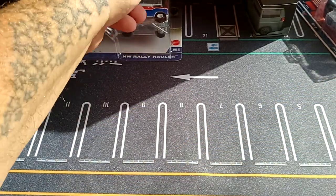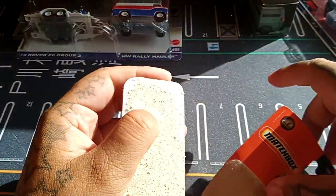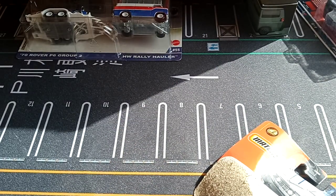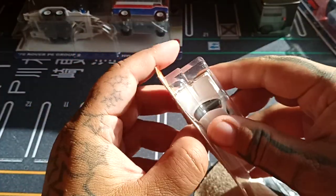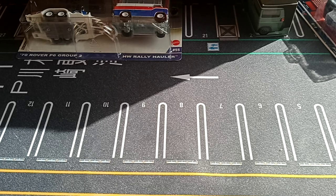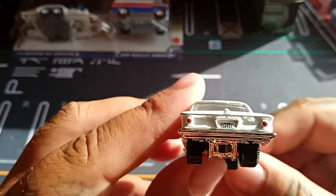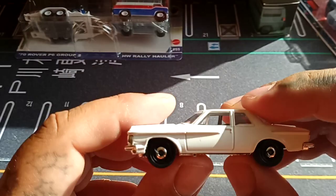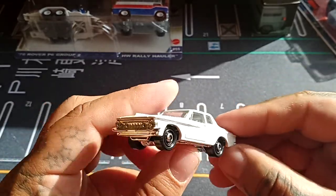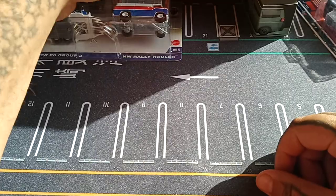Next we'll do the Matchbox mainline — the Plymouth Savoy. I had to use a knife to get it open. This one came out in 2021, so it's actually older than the black one I got recently. We've got tail lights, 'Savoy' on the rear license plate which is super cool, chrome front, chrome bottom, and steely wheels on a classic car. This one is a roller — pretty amazing overall.